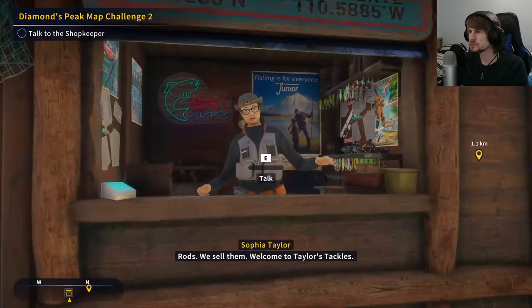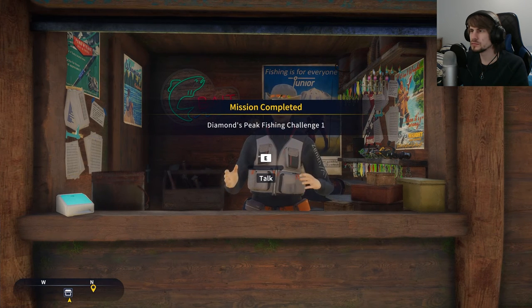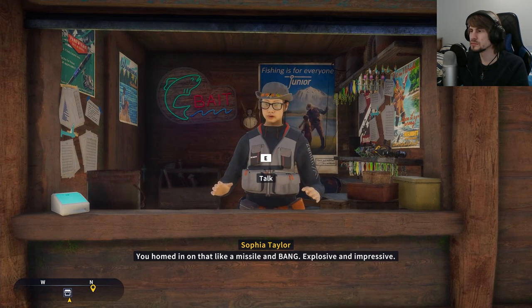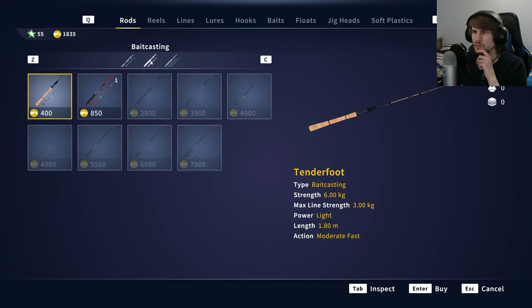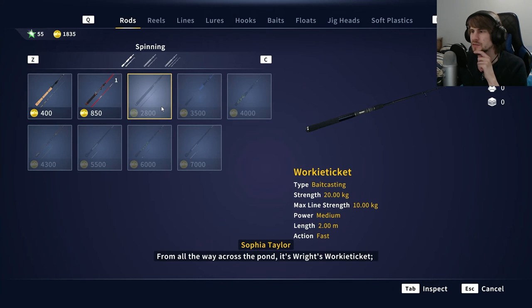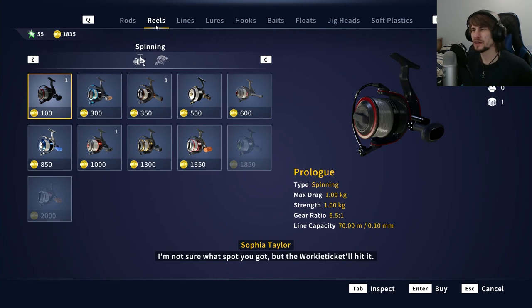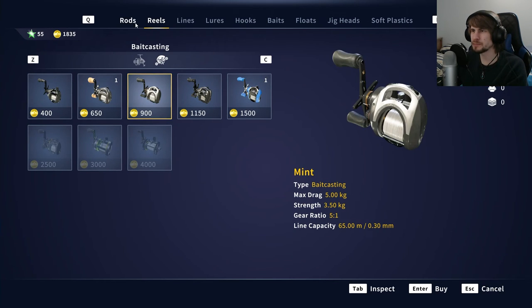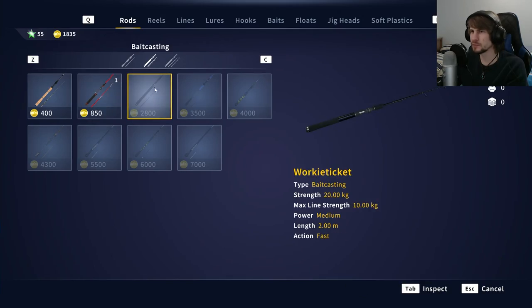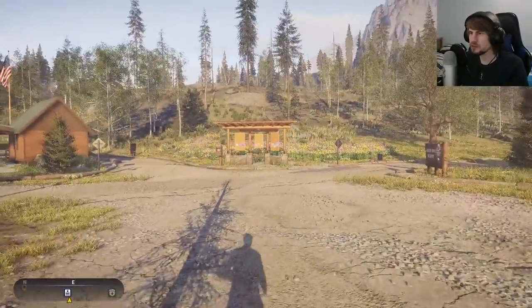At the shop — rods, we sell them. Welcome to Taylor's Tackles. There's those done. Okay, so I'm at 1,800, so I am getting closer. It goes up to 7,000 for a rod, and the reels can go up to 2,000 or 4,000. The next objective is definitely going to be for the Wright's Worky Ticket baitcaster. We got the reputation — no idea what it's used for.